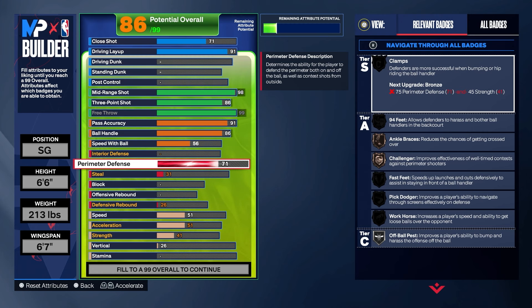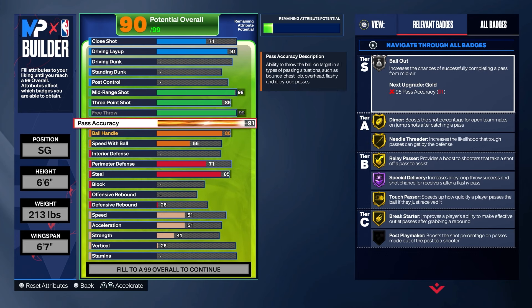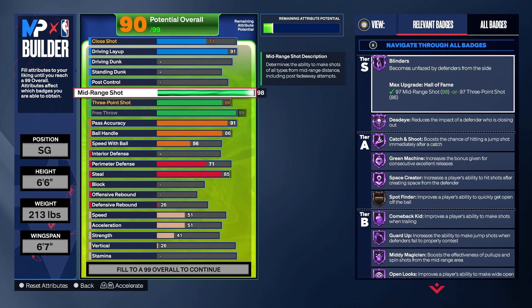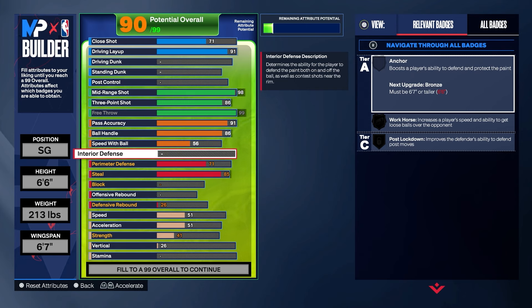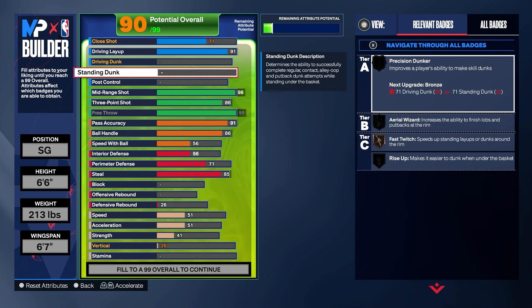For defense, we're going straight to perimeter and getting it up to 71, then taking steal all the way up to 85. This is the one category you could make a little bit better if you wanted. You could live with 77 pass accuracy, take the mid-range down to 92, or take the layup down to 88 or even 80. You could probably even get up to like a 90 or 94 perimeter defense if you wanted. For me this is just what I felt like doing. Last on defense, we're taking interior up to 56 — we end up with extra attributes later on.